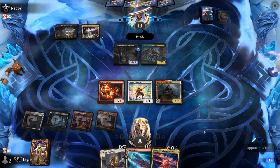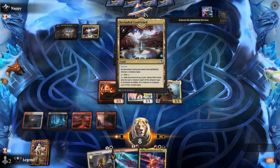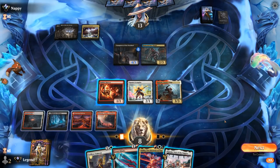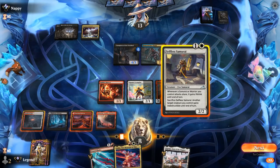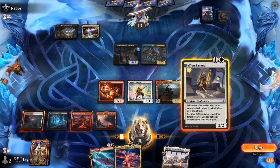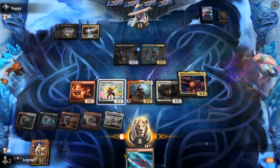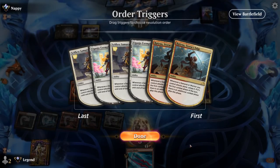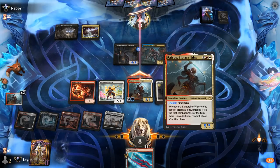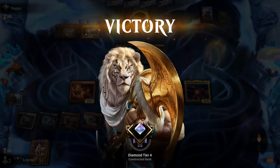The opponent holds up 3 mana, presumably with a removal spell. We play Selfless Samurai; the opponent has no response, so we get to play both Selfless Samurai and Isshin and make a great attack with Ryu. We send Ryu with Lifelink times 2 and +1/+1 times 2 from the Exemplar, getting two additional combat steps, with Ryu getting bigger every time thanks to the Exemplar. That's just too much for the opponent to overcome — awesome, on to the next one.